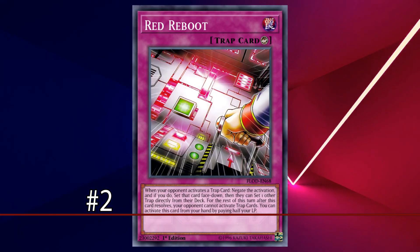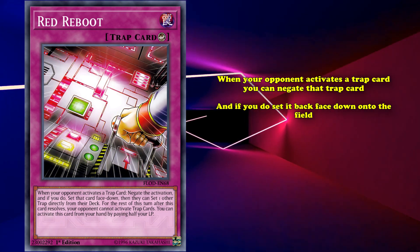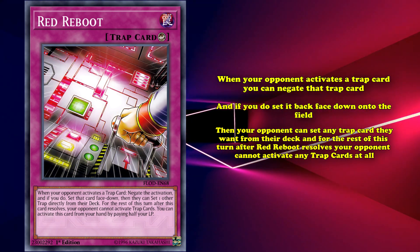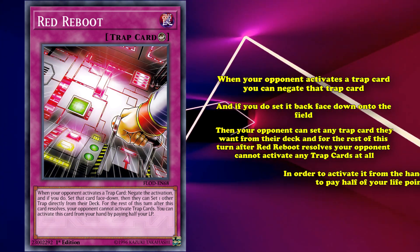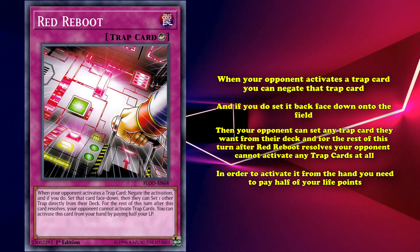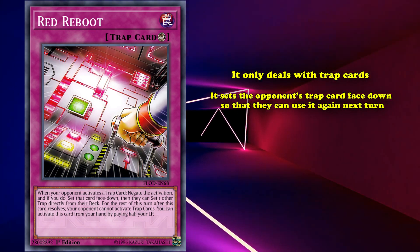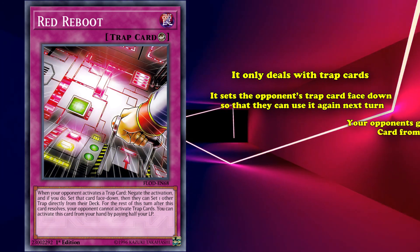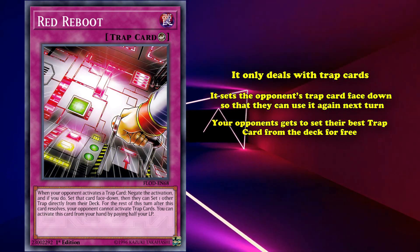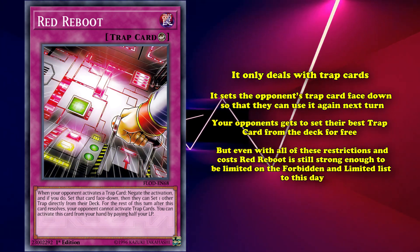And at number 2, we have Red Reboot. Red Reboot is a counter-trap card with the effect that when your opponent activates a trap card, you can negate the trap card, and if you do, set it back face-down on the field. Then your opponent can set any trap card they want from their deck. And for the rest of this turn, after Red Reboot resolves, your opponent cannot activate any trap cards at all. And in order to activate it from the hand, you need to pay half your life points. At first glance, it appears that Red Reboot has a lot of downsides — it only deals with trap cards, it sets the opponent's card face-down so they can just use it again on the next turn, and furthermore, your opponent gets to set their best trap card from their deck for free. Especially since to use it from your hand, you need to pay a huge sum of life points. But even with all of these restrictions and costs, Red Reboot is still strong enough to be limited on the Forbidden/Limited list to this day.